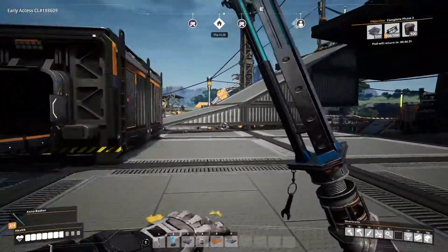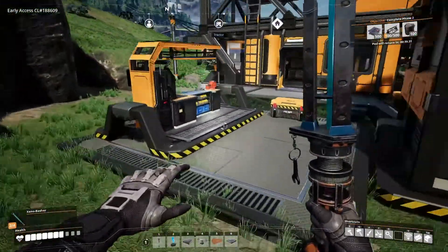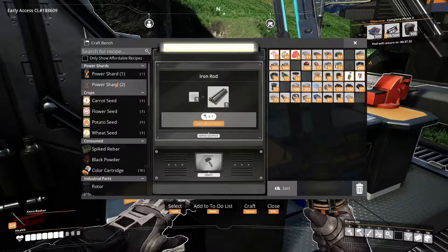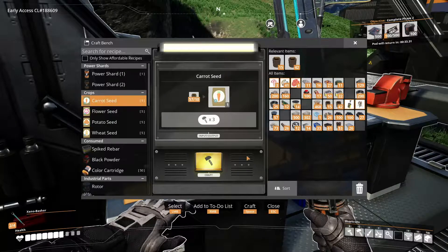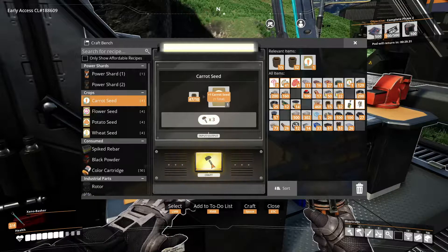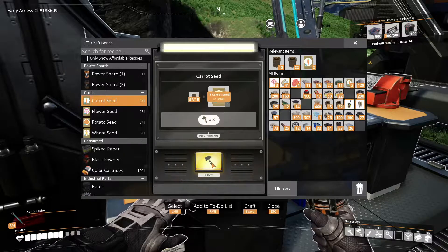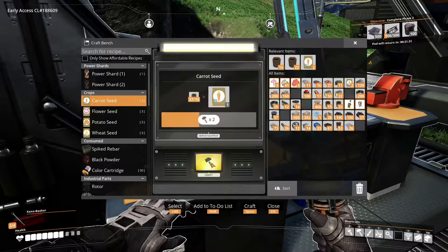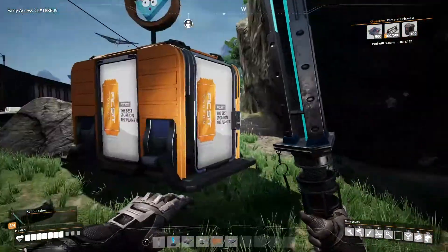I have some dirt on me — otherwise we'll need to go and grab some. I did put a manual miner on the dirt patch. Let's have a look — I've got a little bit of dirt. I can make carrots or potatoes — whichever. I'll make five.